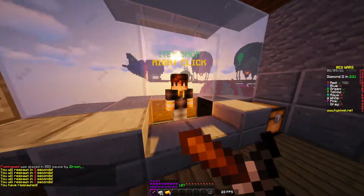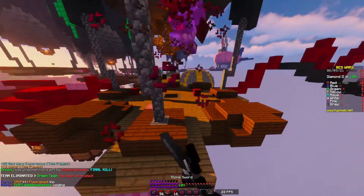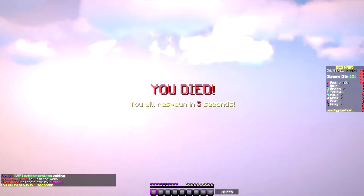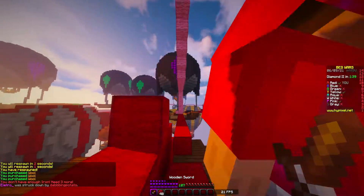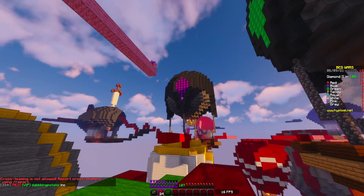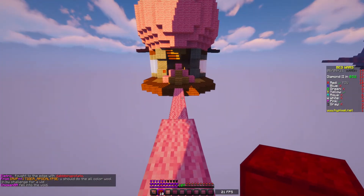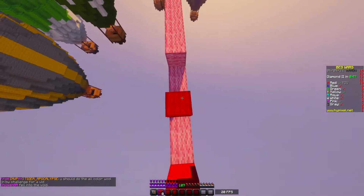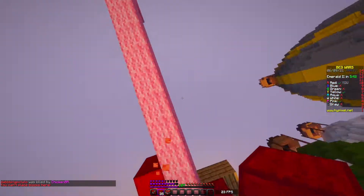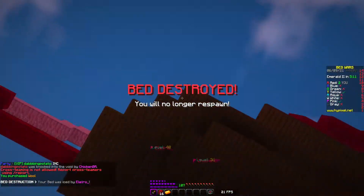We're going to go for green next. We killed green but they have a decently big bed defense, they already respawned, and I'm basically out of blocks. I'm just going to jump down and wing it - hopefully kill them both. That did not go according to plan at all. My teammate, however, is at their base - he got the bed, let's go! Now pink is incoming and they seem pretty sweaty. My teammate managed to kill them. They're coming again - do they not notice me? I'll come up here and hopefully my teammate can hold them off.